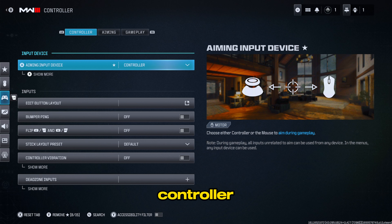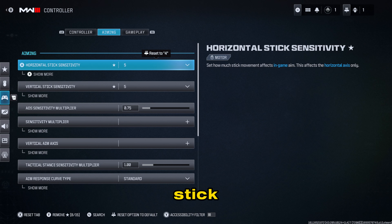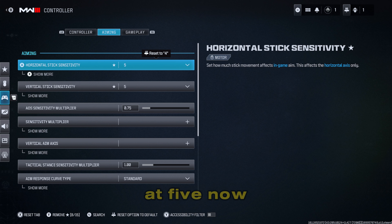Now it's time to talk about aiming. For horizontal stick and vertical stick, I like to leave these at default. My recommendation is a value between five and seven — that's the ideal range whether you're playing multiplayer, Warzone, or zombies. Maxing it out or going very low doesn't make you better; it's personal preference. The sweet spot for any FPS is between five and seven. Some people like the vertical lower than horizontal, but I leave it at five.